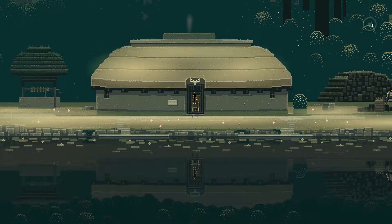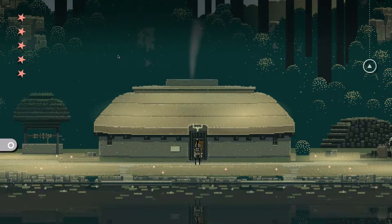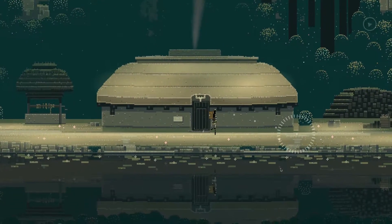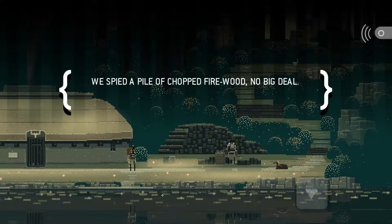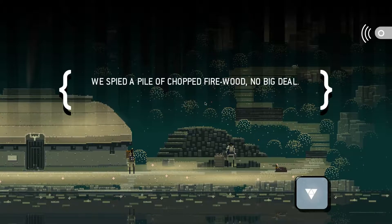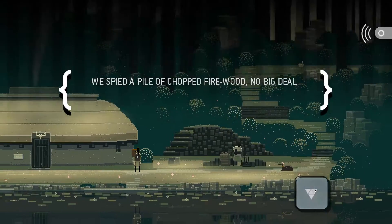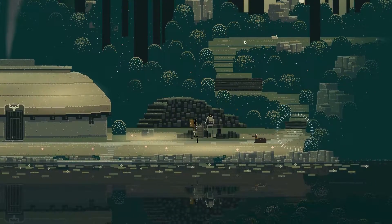I didn't even notice this before, but you can see the health. And this is just to go to the main menu, not to tweet like I thought - but you can tweet after basically everything in this game. We spied a pile of chopped firewood. No big deal - it is a big deal, I can't say it.